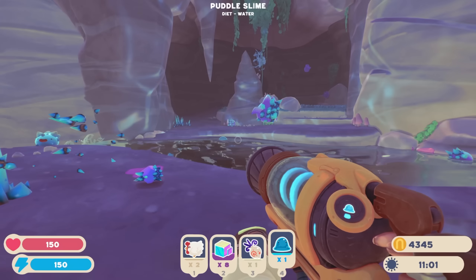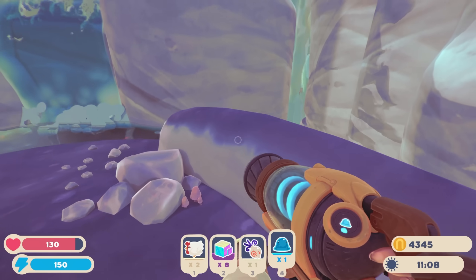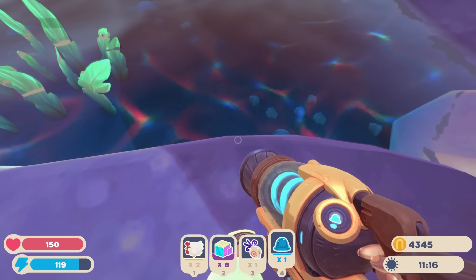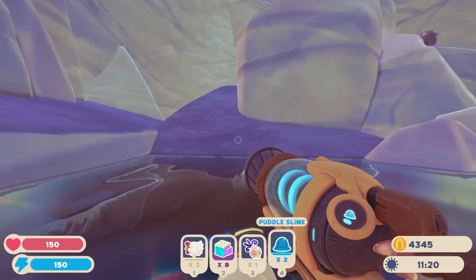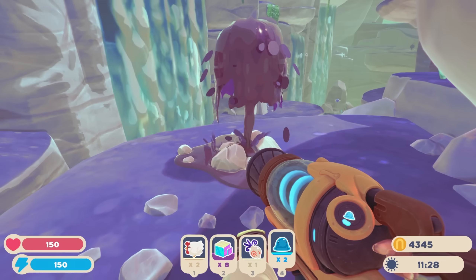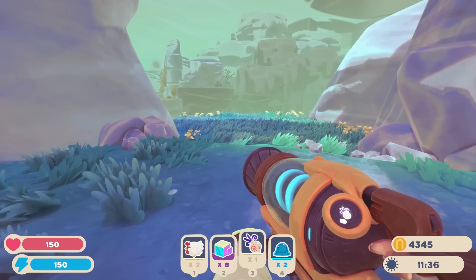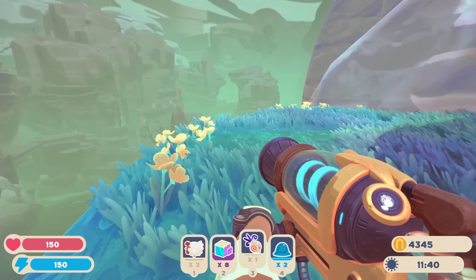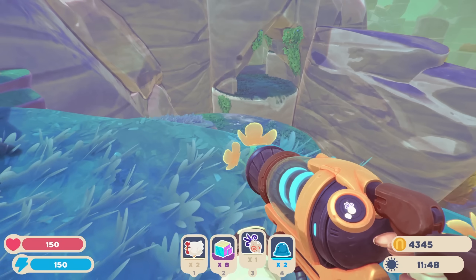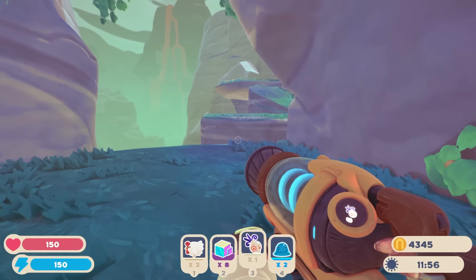There's a giant crystal slime up there. Oh, that is not water I can walk in — that is the bad water! How does one get up there? Oh, just jetpack on up, okay. Another puddle slime — I'll grab the puddle slimes even though they're not really what I was looking for. I was looking for something to mix the ringtail slime with. Oh, there's a super secret cave right here though! Actually no, this is just another way around.